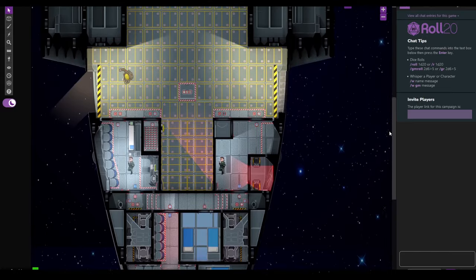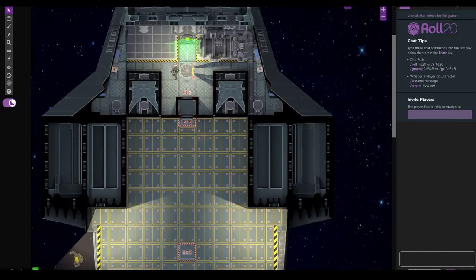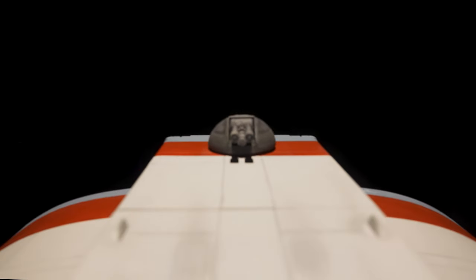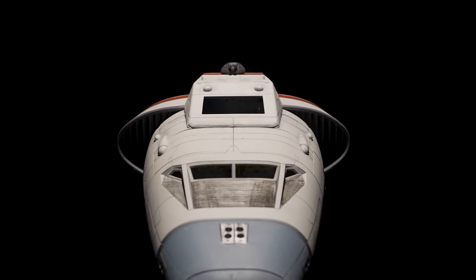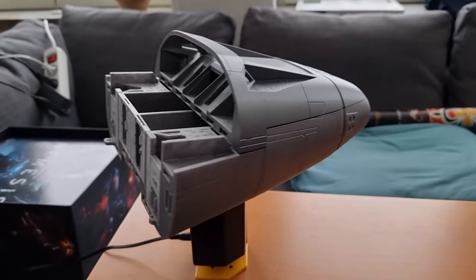Alternatively, bring your favorite virtual tabletop to life with images you can drop straight into your game or customize to your liking. For the ultimate experience, for our most ambitious and dedicated fans, we have created the 28mm 3D printable Beowulf — a massive model that you can easily print yourself on any FDM 3D printer.